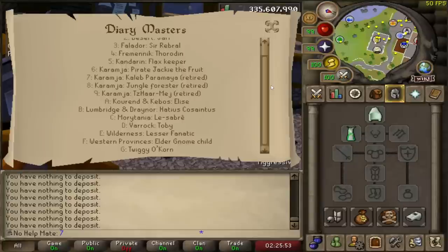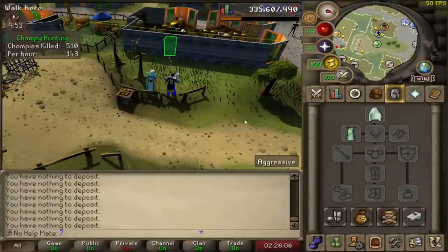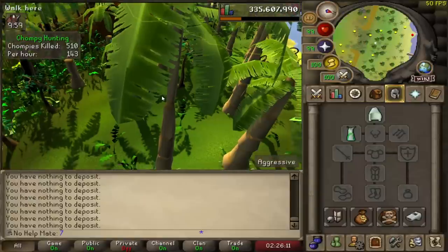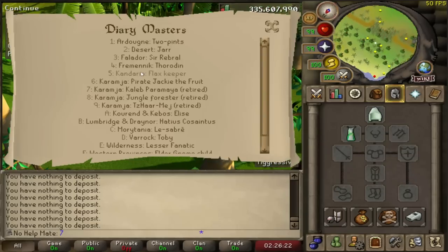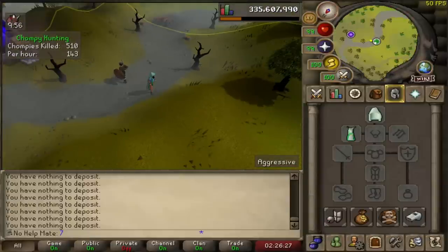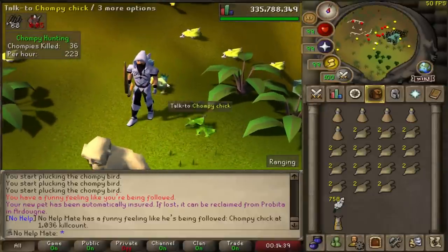Another perk of the achievement diary cape is it allows you to teleport to any of the diary masters — I could teleport to Toby right now in Varrock — right to the achievement diary people. Anywhere in the game, like Karamja for example — boom, right there, unlimited teleports. So many more teleports with unlimited access just from getting this cape. And wow, we just got the chompy chick pet at 1036 KC!